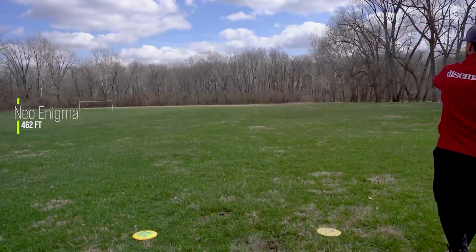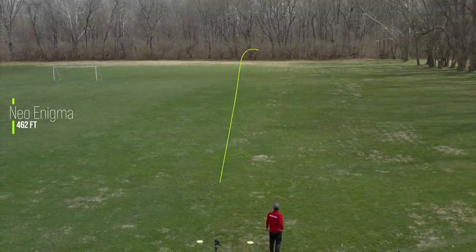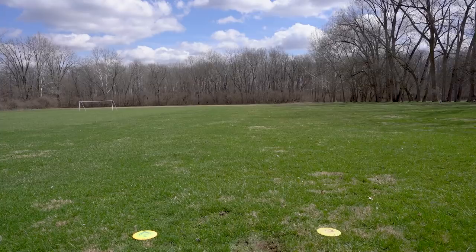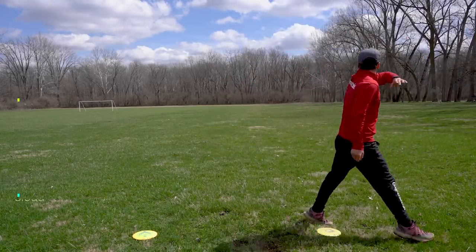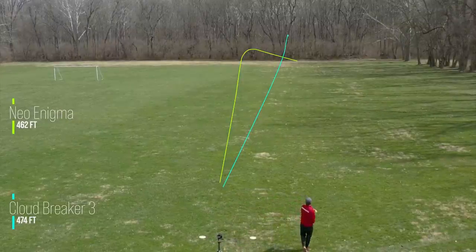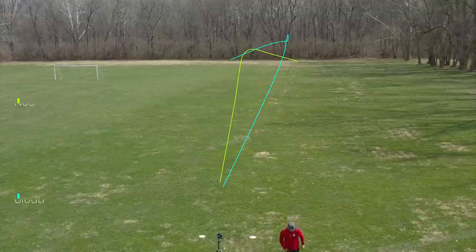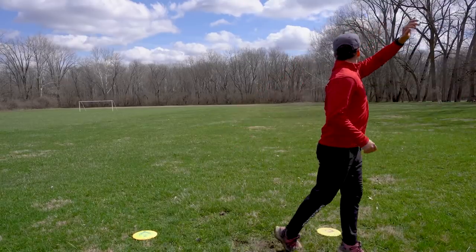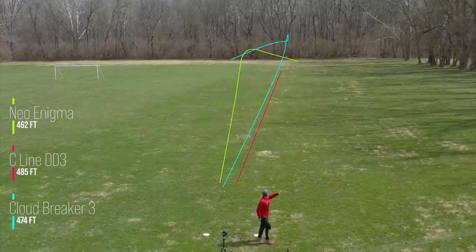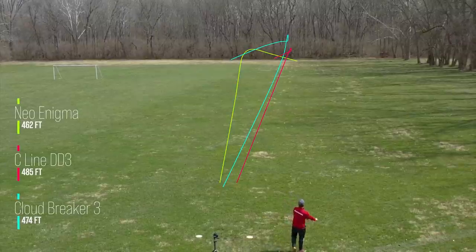Next I'm going to throw them a little harder, back to a little bit of hyzer. You can see at about 462 feet that Enigma is just turning over and traveling to the right — it doesn't look like it's coming left anytime soon. The Cloudbreaker 3 is flipping up in the middle of its flight but it still has a nice finish at the end. And the C-Line compared to the Cloudbreaker 3 is holding that straight flight in the middle for a longer period of time.